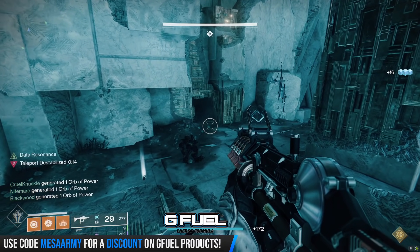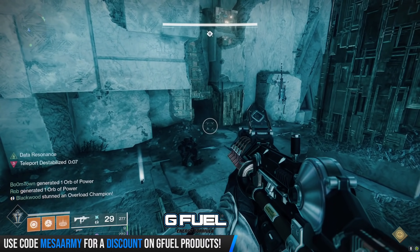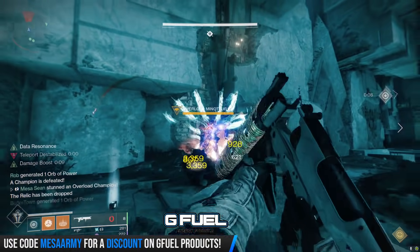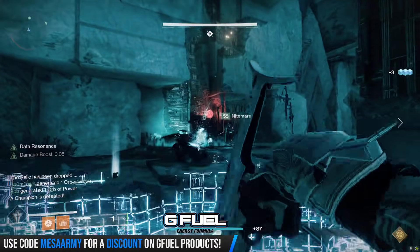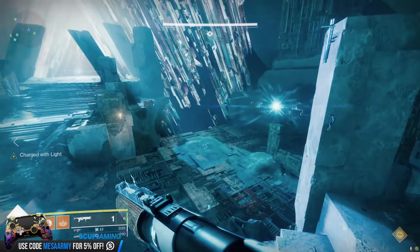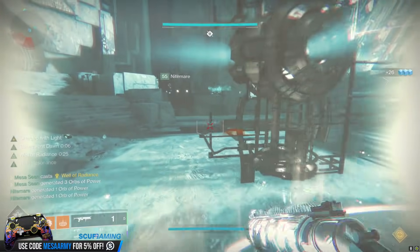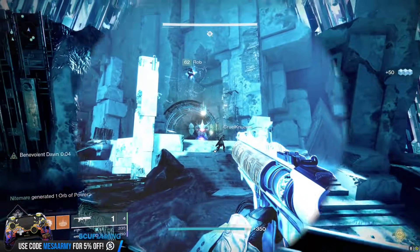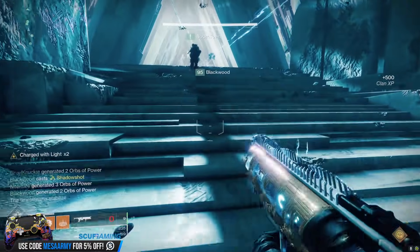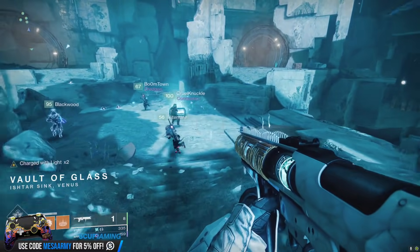After I believe it's three wyverns and three minotaurs are destroyed, we are all going to go into the middle. What I would recommend that comes in very handy for this encounter is a submachine gun with overload rounds and also Witherhorde with the Breaching and Clearing mod from your seasonal artifact, because it annihilates those overload minotaurs. Once the three wyverns and three shielded minotaurs from Mars and Venus portals are killed, everyone goes to the middle and they have to defend the conflux. Here you'll have more minotaurs with the white shield that only the relic holder can take down, as well as wyverns spawning from the portals. Once you defend it long enough and kill enough of them, you've completed the encounter.